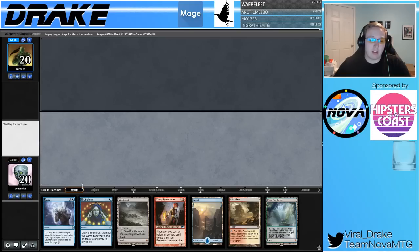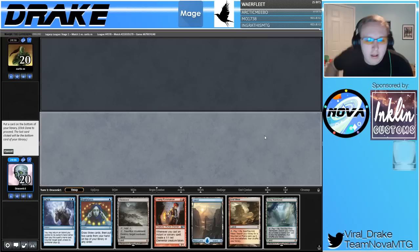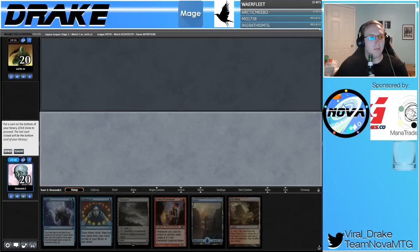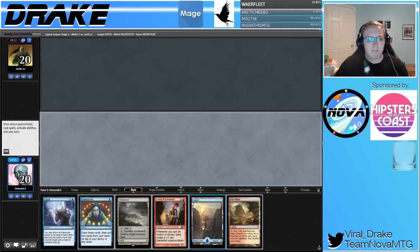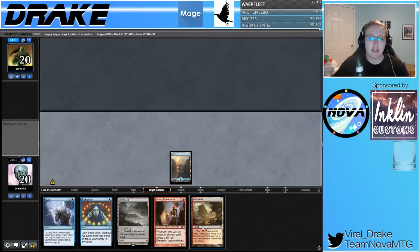This six-card hand looks significantly better. We're going to put one of these lands on the bottom — the Misty Rainforest — so we have access to our Mountain. The London Mulligan rule is now active; pretty excited about that. We're just going to play an Island and pass. This lets us Daze if we need to — if they're playing a combo deck, we might need a Daze.